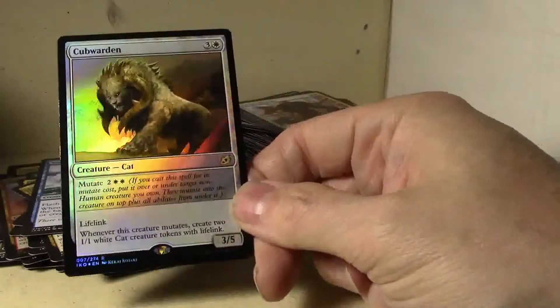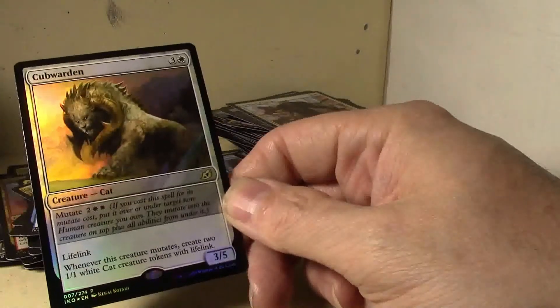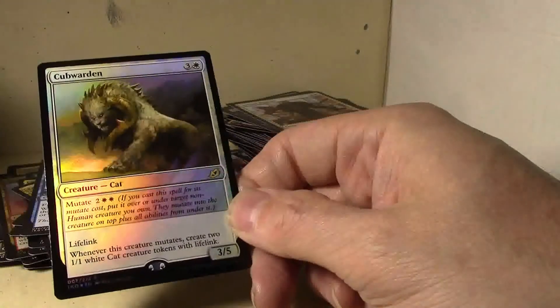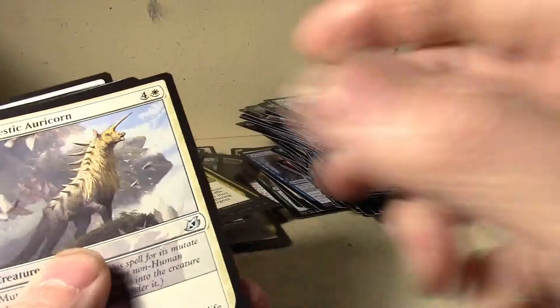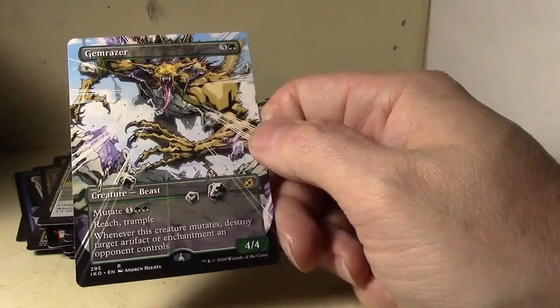Bam — Voracious Great Shark! Another foil rare — I'm not getting any mythics but I got three foil rares though. Cubwarden. Mutate doesn't sound very good because if you lose a creature, that's a two-for-one. I'll have to look into what's going on with mutate. Last normal pack, and the incoming is — wow, Gemrazer! Another one of those special art cards. Very interesting pulls, to say the least.